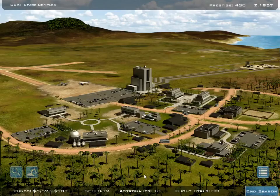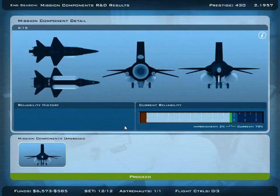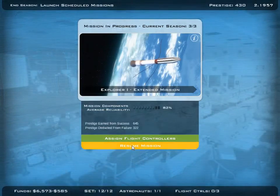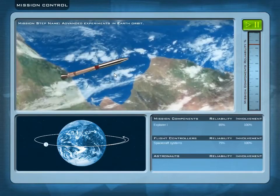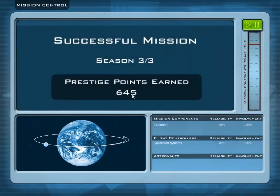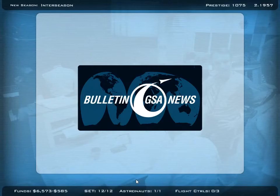Didn't earn prestige though — maybe if we finish that mission. We end another season because there is nothing more to do right now. Now we are at the max and we can start that mission soon too. But we have to go one more time with this one before it's ended. Resume the mission — only one step again. Another success! And wow — this time we earned a lot of prestige points: 645. That should really increase our budget. And now these missions are completely overweight.